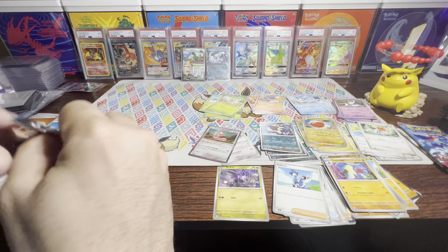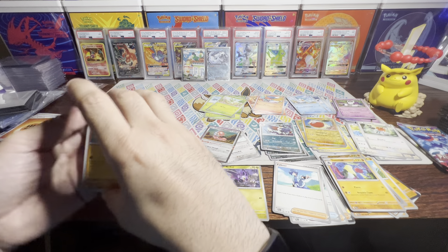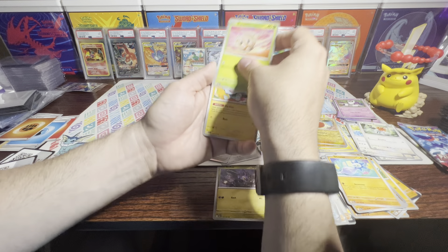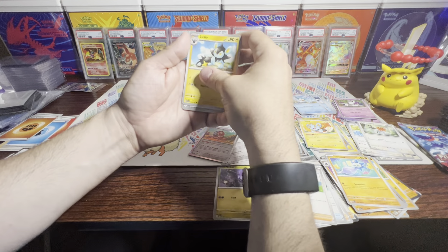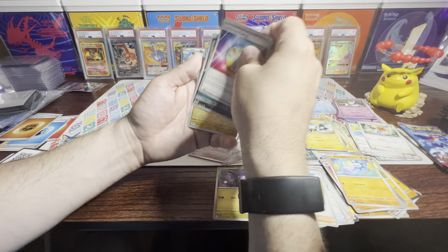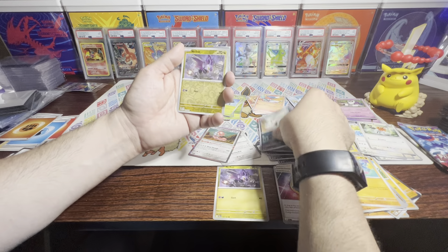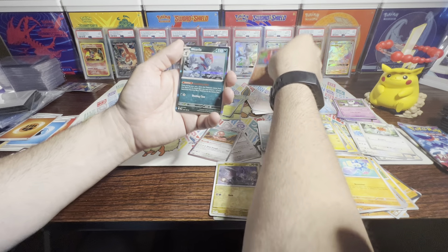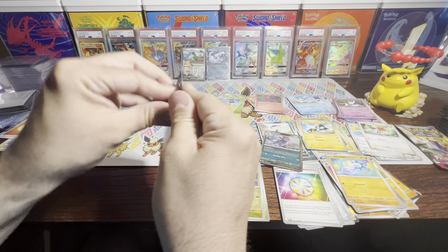We got three more packs remaining, and that was a really good pull. Squawkabilly EX — that is nice. We got a Glimmet, Bramblin, Shinx, Nymble, Luxio, Luminous Energy, Bombirdier, another Noibat, Oricorio, and Weavile. Two more packs remaining.